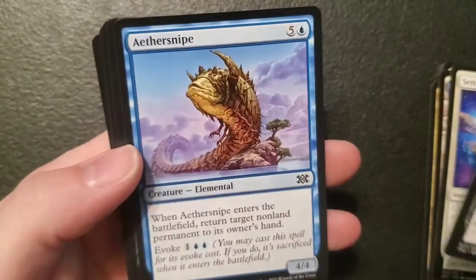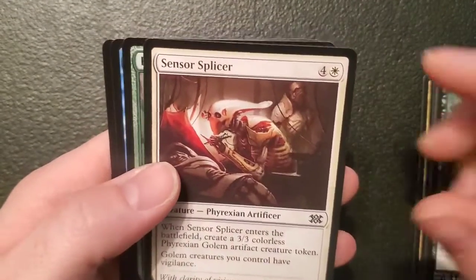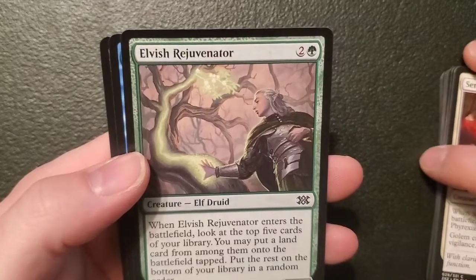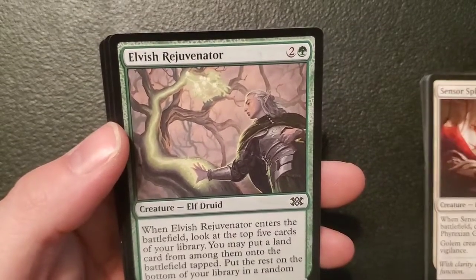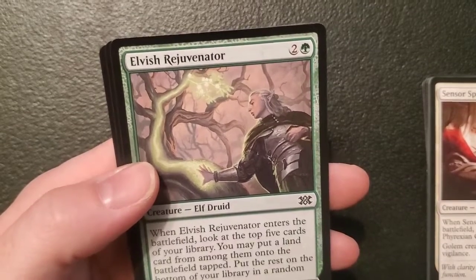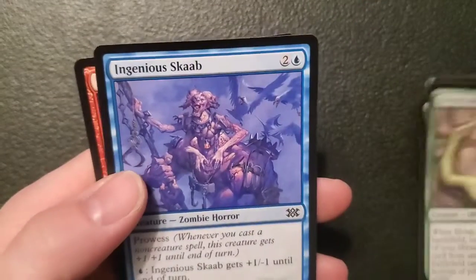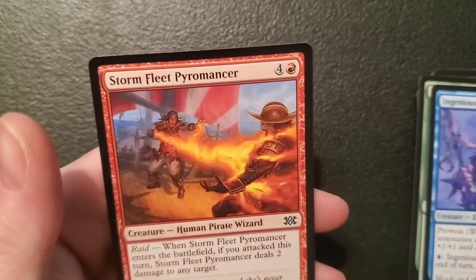Settle Beyond Reality, Blood Artist, Aethermage's Touch, Eyeblight's Ending, Sensor Splicer. Elvish Rejuvenator — a one-one elf for two and a forest: when it enters the battlefield look at the top five cards of your library, you may put a land card from among them onto the battlefield tapped, put the rest on the bottom of your library in random order. Ingenious Scab and Stormfleet Pyromancer. Wasn't too impressed with that last pack.